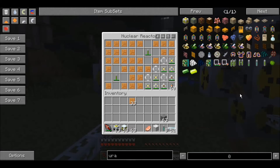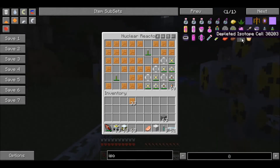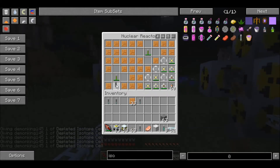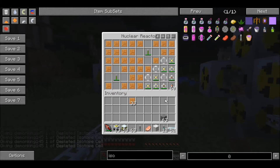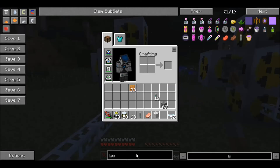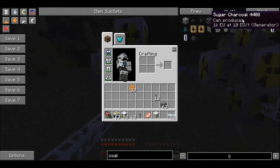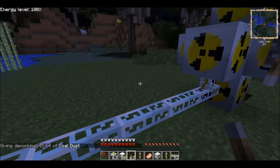It's already re-enriched! Did I put re-enriched in there? It's now going at max speed. Re-enriched cells - you can make those now. If you mix them with coal dust, there we go. Now I have 12 uranium cells.